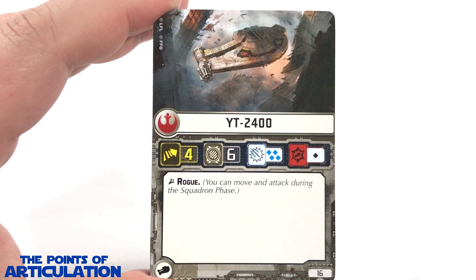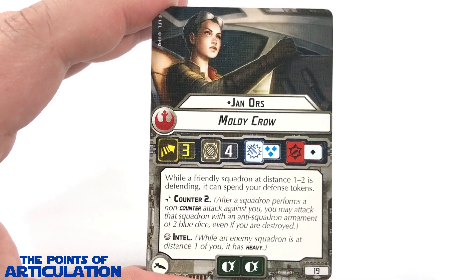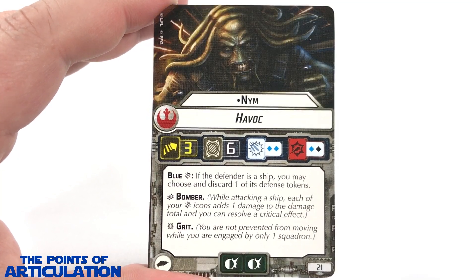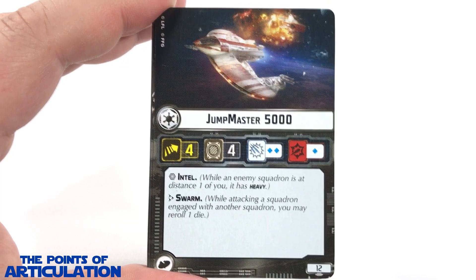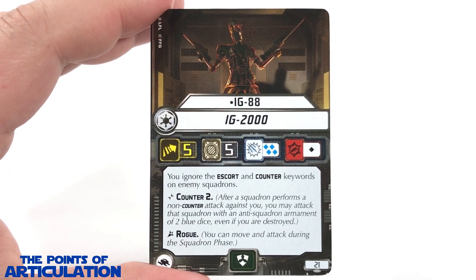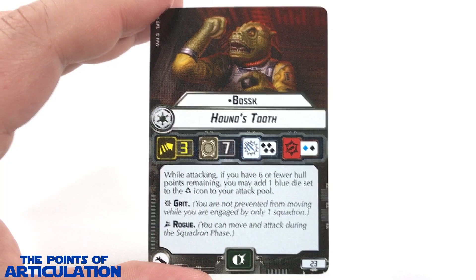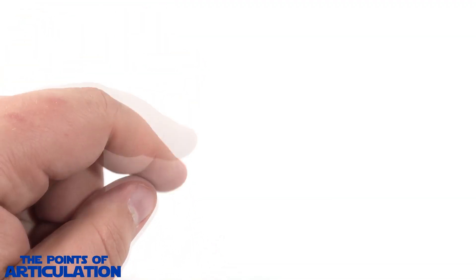The YT-2400 Dash Rendar, the HWK-290 Jan Ors, next we have the Scourge H6 Bomber Nim, the Fire Spray 31 Boba Fett, Jump Master 5000 Dengar, next we have the Aggressor Assault Fighter IG-88, the YV-666, and finally Bossk. That does it for all the cards in this set. Now let's take a quick look at the stand.